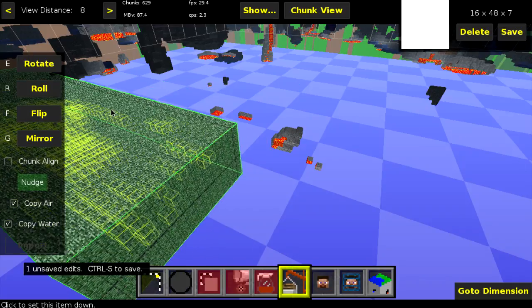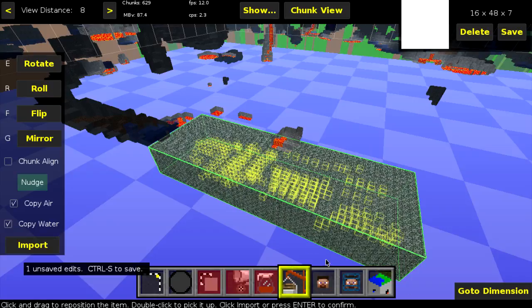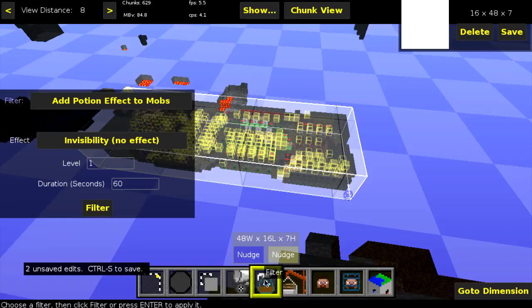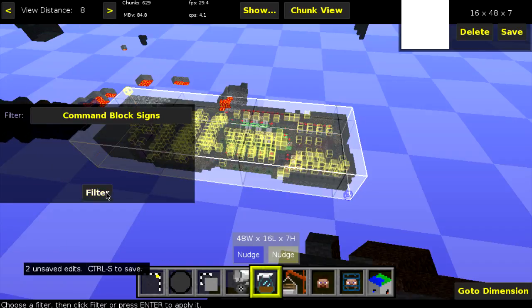Place it at the very bottom - not higher up, we want it at the very bottom like that. You also need to make sure that you click 'Copy Air' over here as well. If that is not ticked that could cause a problem. Then you simply click Import. Now we have imported the game into the world and we can see inside of the box. What we need to do next while the area is still selected is click on Filter, then select the correct filter which is 'Command Block Signs', click Filter, and then that is done.